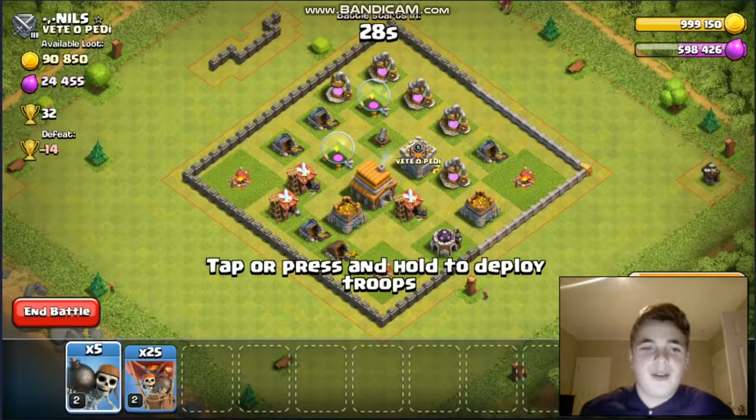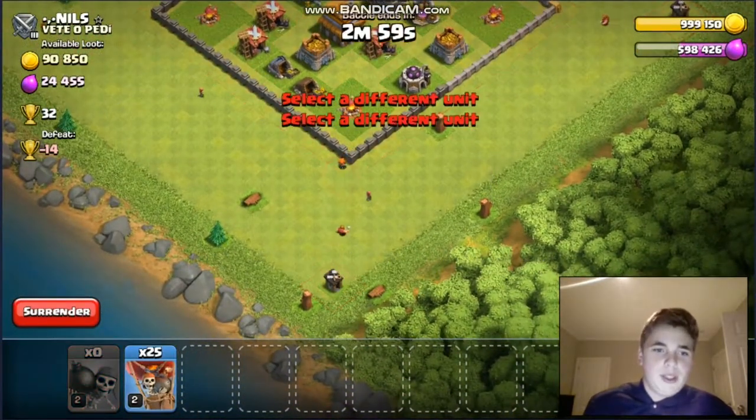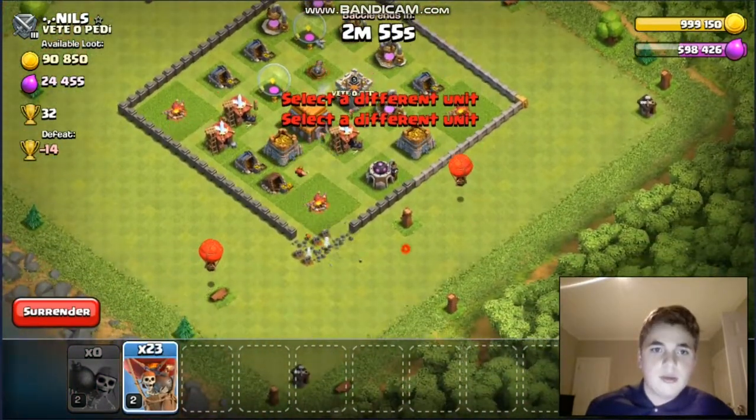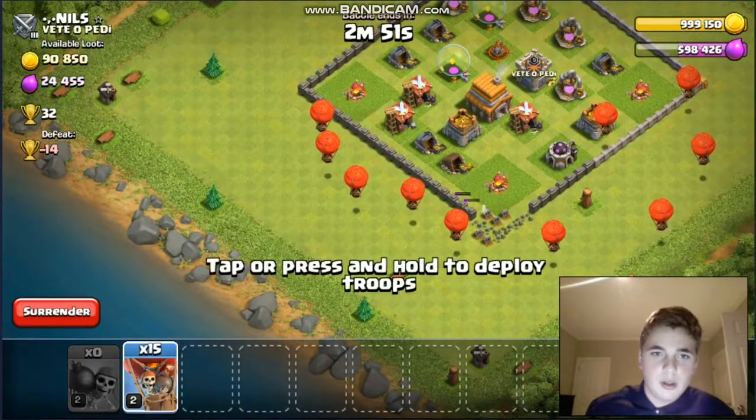Alright, we found another base. So we got a wall break in there. You gotta bait out the clan castle, and then you spam balloons all around.